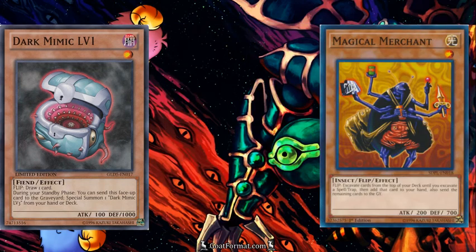A card you will generally see played instead of Dark Mimic Level 1 is Magical Merchant. Some reasons you're going to want to play Dark Mimic Level 1 instead are because of some of the downsides of Magical Merchant. Both cards are generally good to set on your first turn, but when Magical Merchant flips face up it makes you mill cards from your deck until you get to a magic or trap card, which you then reveal to your opponent and add to your hand.